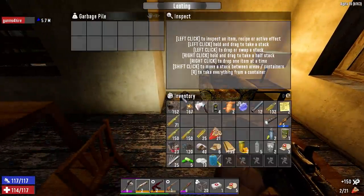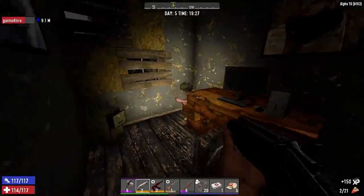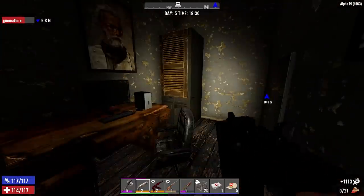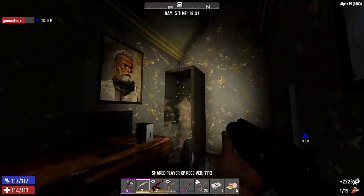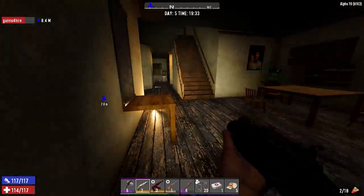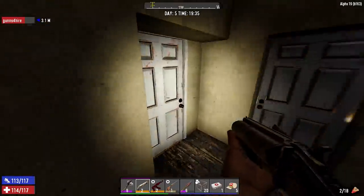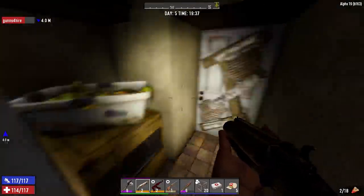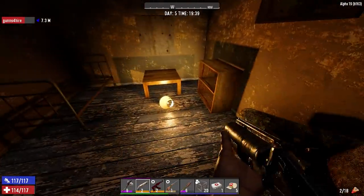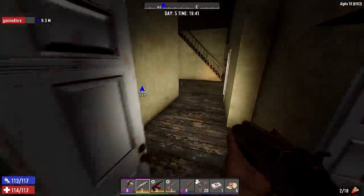Trash — somebody? Give them the blunderbuss, I wonder where it is. Short iron — fight! Oh yeah! There's a light in here — food stash, tuna, not worth taking.